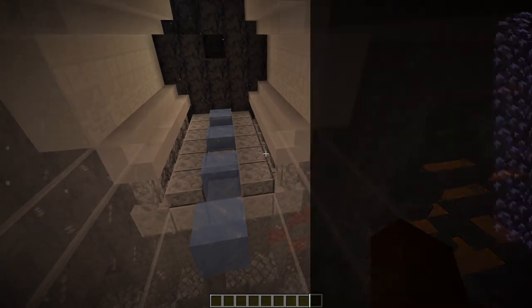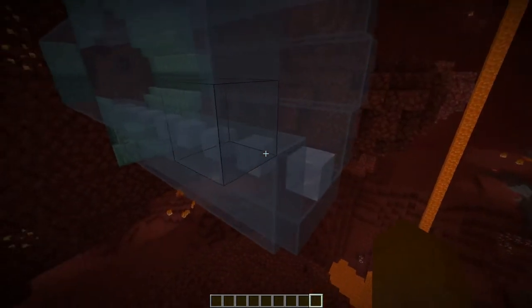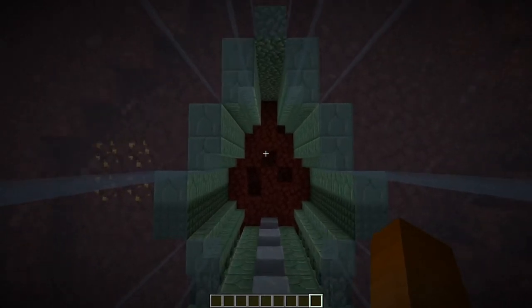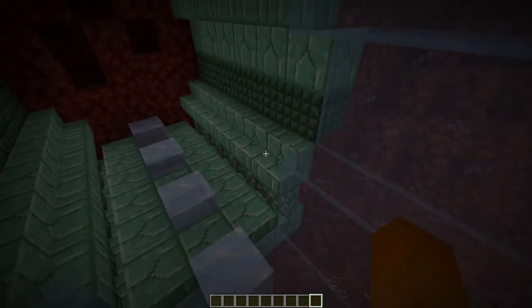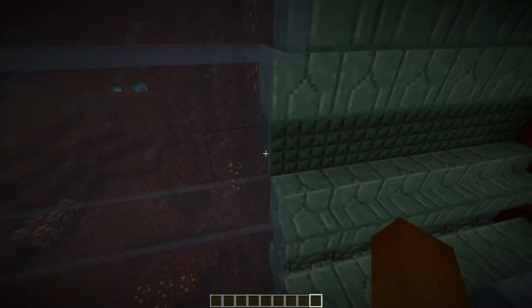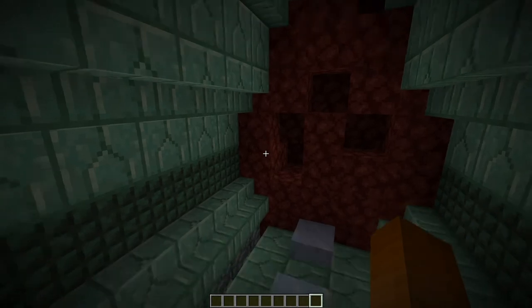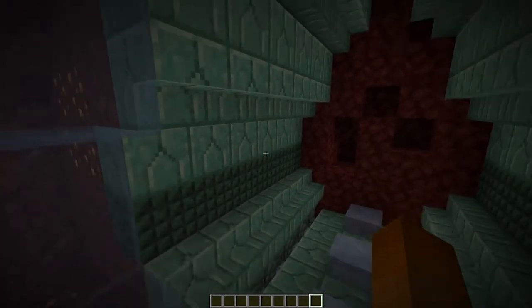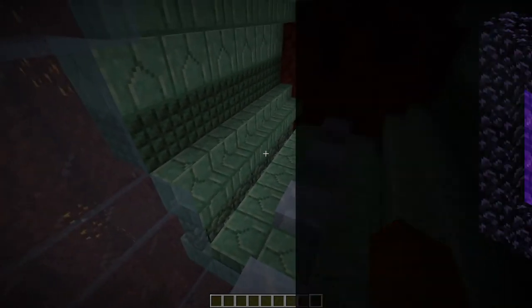For the standard nether wastes I went with a bluish color scheme which turns a bit turquoise when it gets underground, but I think that's a nice contrast to the reddish color there. And this gives us a use for all our drops from our guardian farm.